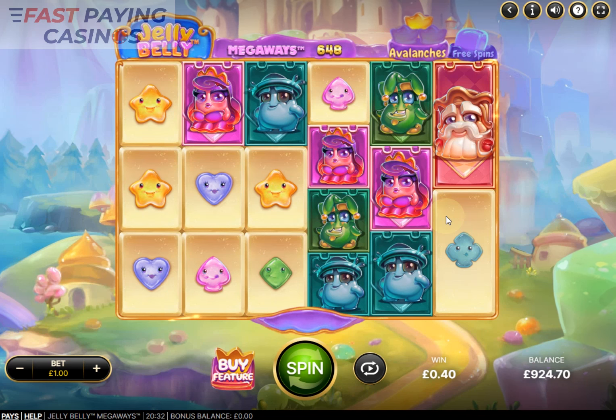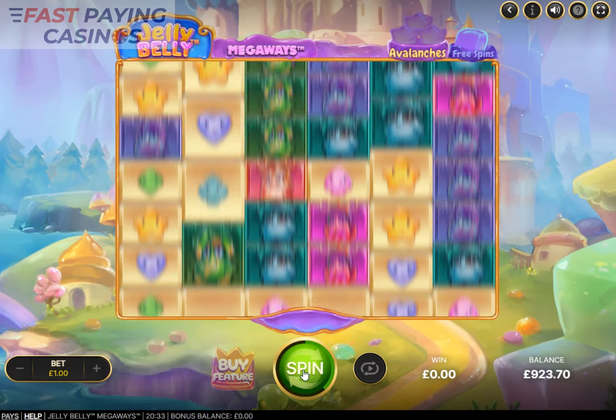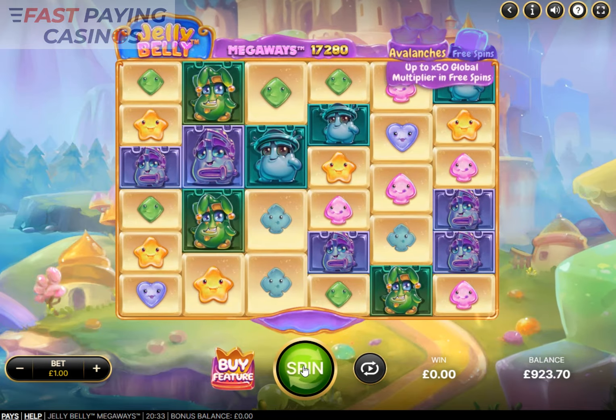Welcome to the Fastbang Casinos Megaways Slots Guide. This is a guide video for Jelly Belly Megaways by NetEnt, and it's not brilliant — I don't normally say that on my Megaways guides, but some just aren't worthy and this is one of them. You can play it from 10 cents to 10 euros, dollars, or pounds. It has 64 to 170,649 ways via six reels of two to seven rows each, with no scatter.